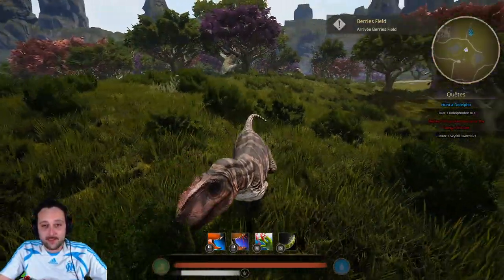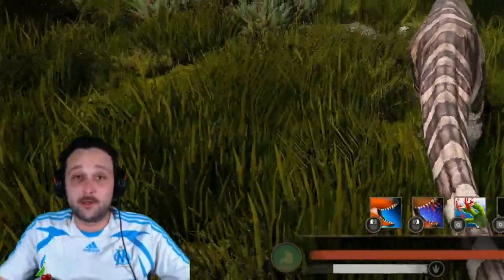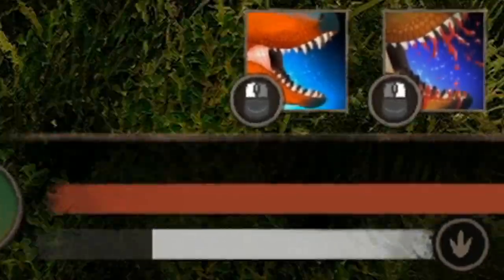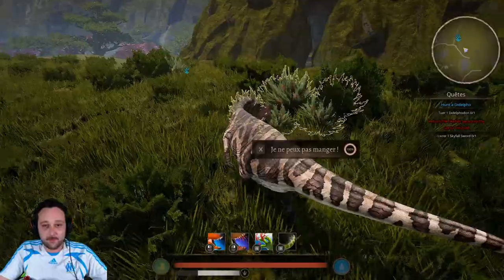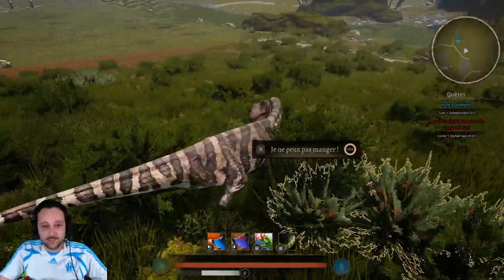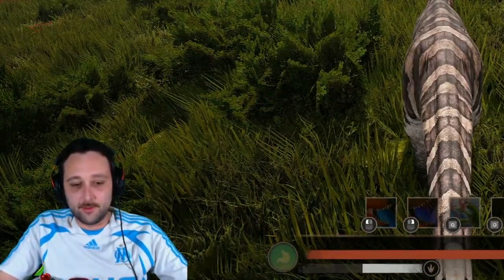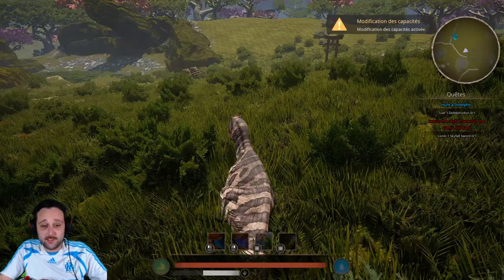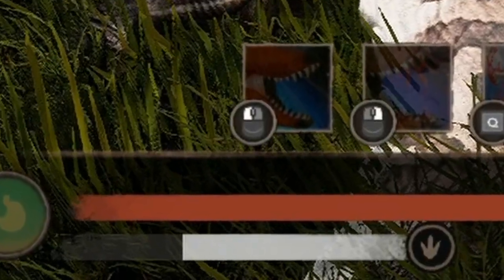Vous voyez qu'au niveau de la course, il court quand même assez vite. Pour un gros truc comme ça — il fait 11 mètres de long pour 3,5 tonnes — c'est énorme. Il court assez vite, et vous voyez que sa stamina depuis tout à l'heure elle diminue très peu. On voit aussi que pour une grosse bestiole comme ça, il tourne quand même très très bien. Ça, c'est agréable. En mode précis, pareil, il se retourne quand même assez facilement, même si on peut mieux faire. Pour tous les dinosaures de Path of Titans, la stamina se régène très vite.